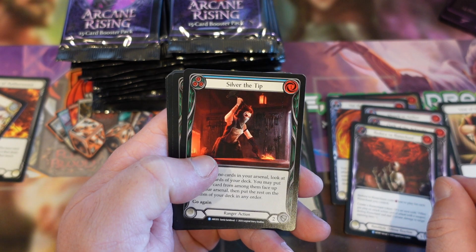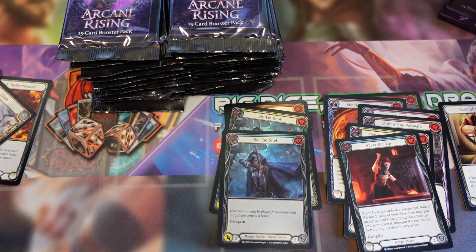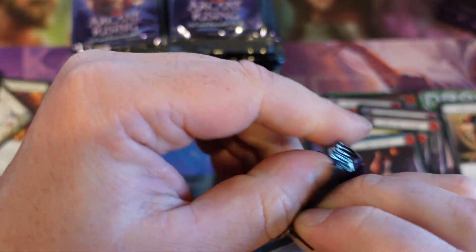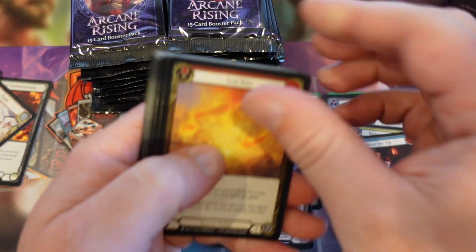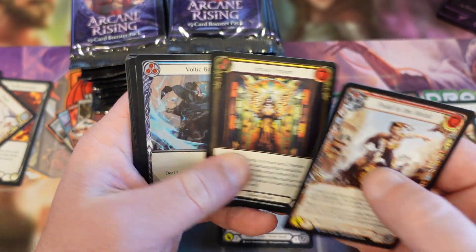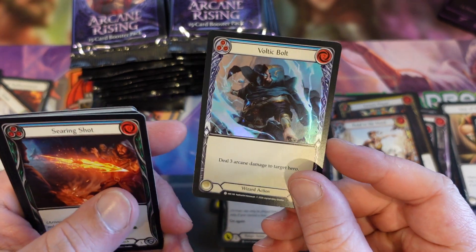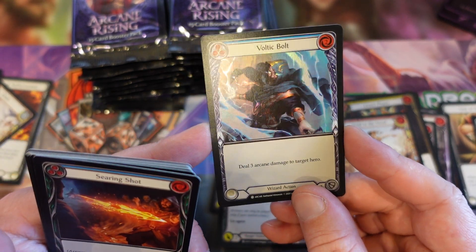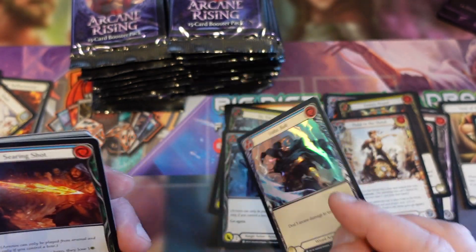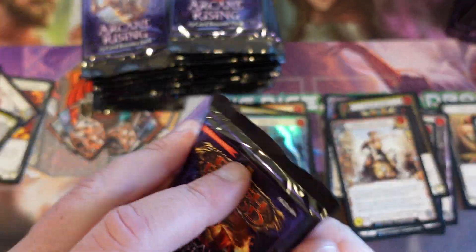Reduce the Wrench and Silver the Tip — another sick shot, different colour though. Another Fist of the First Vest — kinda boring those rares, I don't even want to talk about them. Vault Bolts — that's great, I love it. It looks a bit like Jace from Magic the Gathering, just because of the blue robe. I guess blue is just what a wizard or magician is all about.